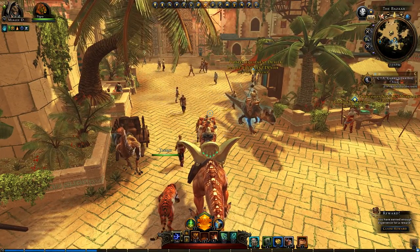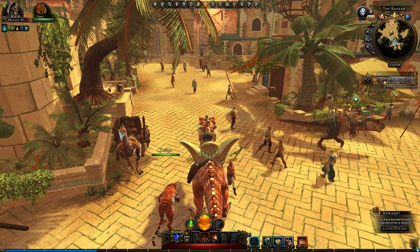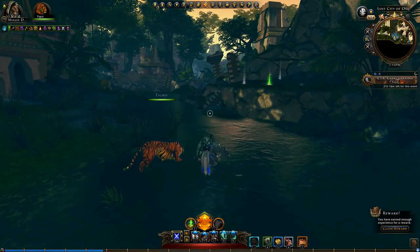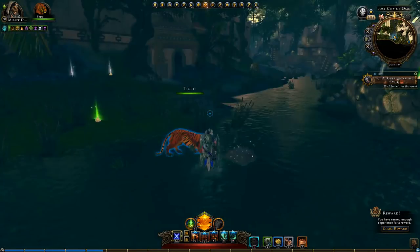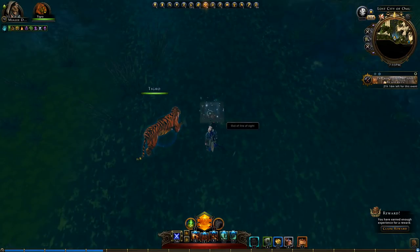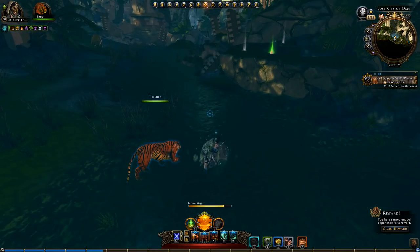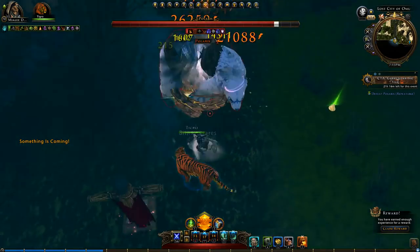I will go to the first hunt, clear the area, and then we're going to fight Polaris first. Alright, this is the location of the Polaris hunt — it's down here. You can also find it in the maps that I made. I have them twice. I hope the Razor Tyrannus doesn't spawn while we're doing the hunt. I think it's some kind of bear — yeah, it is a bear. Let's see how easy it is to solo.